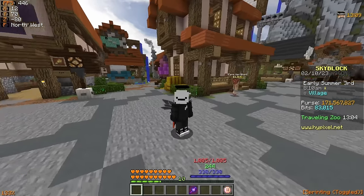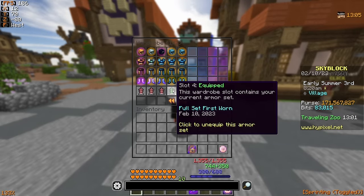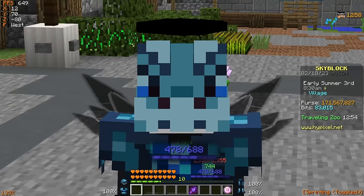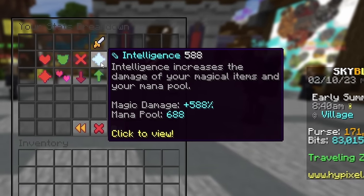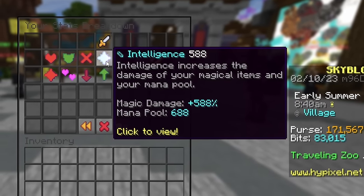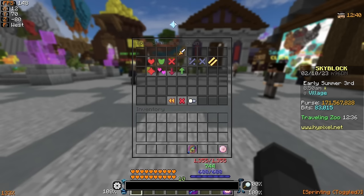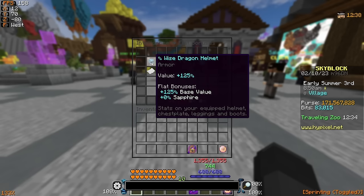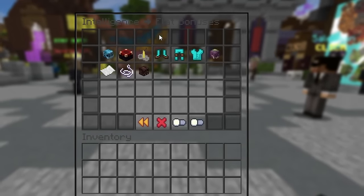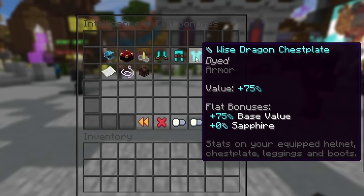On top of this base intel boost provided by these skills, if I go ahead and throw on a basic set of wise dragon armor, you can see that my mana almost doubles just from putting on this armor set. Coming back to the stats breakdown, my intelligence has now increased up to 588, which is a pretty drastic jump from the 300 or so that I had before. Looking at what is causing this, it tells you that my wise dragon helmet is giving me 125 base intelligence, while the boots, leggings, and chestplate are also providing 75 base intel each.